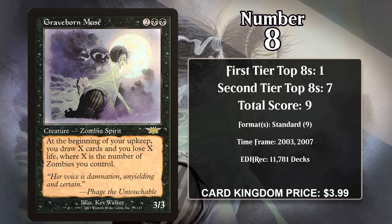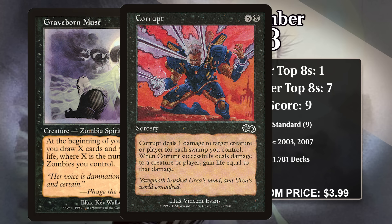For two generic and two black, it's a 3/3, and at the beginning of your upkeep, you draw X cards and lose X life, where X is the number of zombies you control. The Muse itself is a zombie, so at a minimum X will be one. It was played in mono-black decks in standard, where it almost felt like Necropotence. These decks ran lots of zombies, so the Muse could draw lots of cards, and you could mitigate life loss with Corrupt, a sorcery that gains you life while dealing damage.